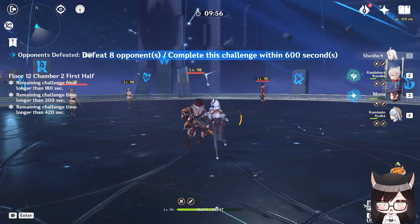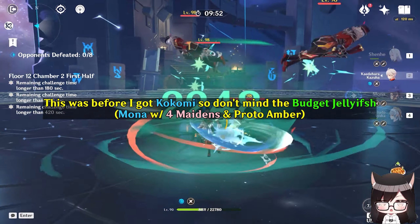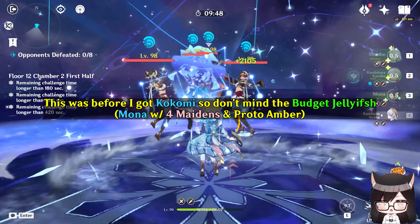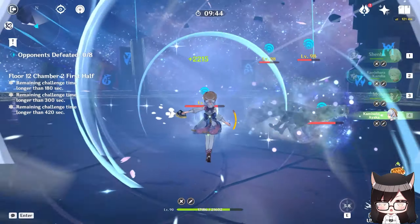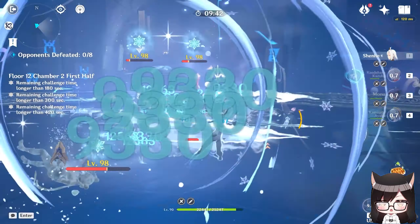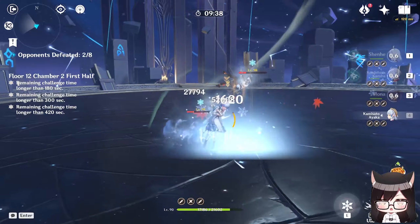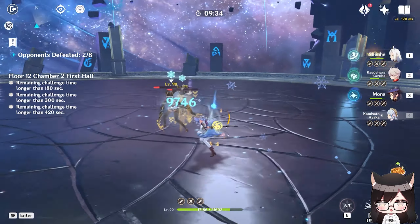In an ideal freeze team — a very premium team consisting of Shenhe, Ayaka, Kazuha, and Kokomi with Tenacity — the rotation is mostly focused on quick swapping all characters to maximize buffs for Ayaka. You can get 2 of Shenhe's tap skills, totaling a quota of 10, which means you will buff half of Ayaka's burst damage. The real question is: do you actually need Shenhe for Ayaka?